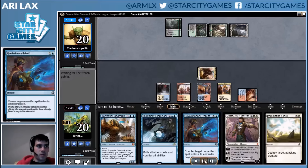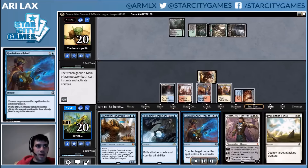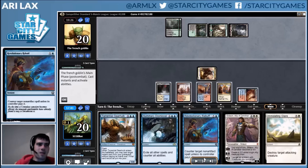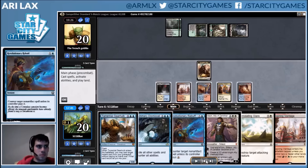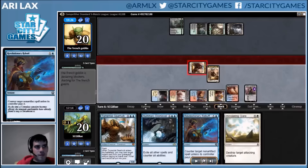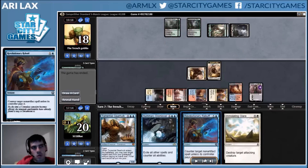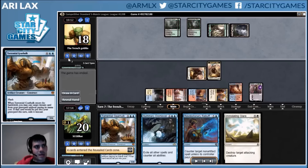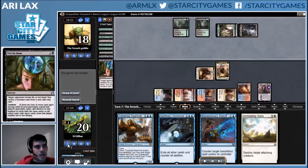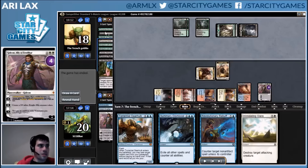Gideon dying is fine because I have the replacement. The first one dying doesn't matter if I just get to cast another one with a Rebuff up — all the things my opponent can cast on that follow-up turn that I want to counter, like Ishkanah, seem rebuffable. My opponent just picks their brain, looks at a hand full of too much action, and apparently doesn't have a Gideon solution, so they concede.